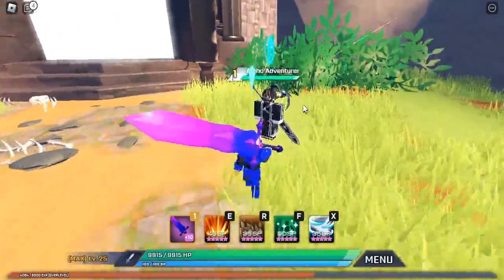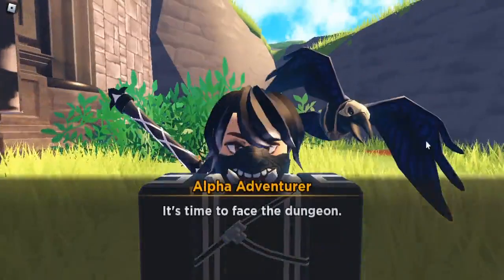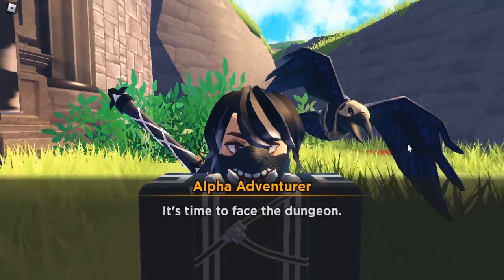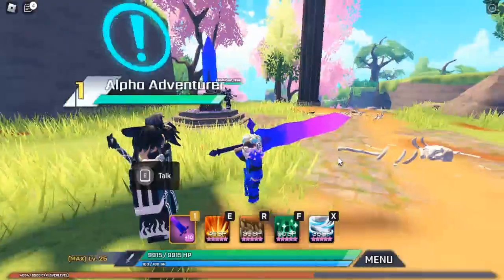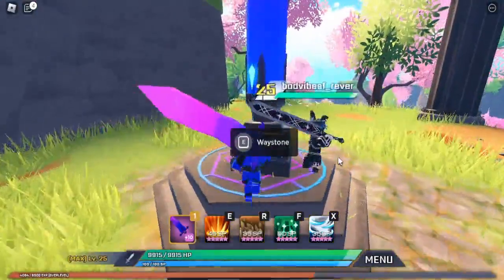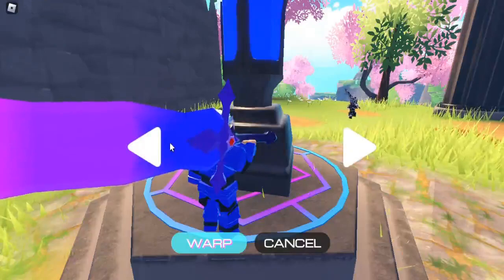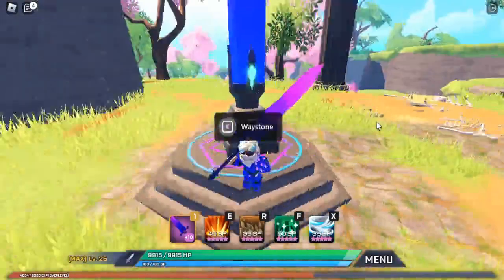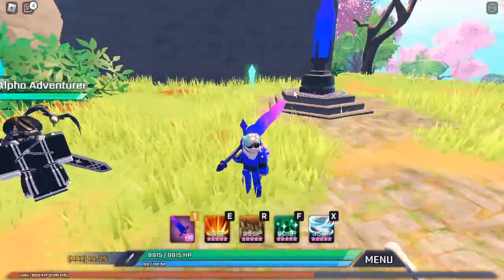Now that you're level 20, come over to this alpha adventurer here. He'll give you a level 20 quest called The Tower Dungeon. Once you do that, you'll have to defeat 10 of the soccer mooses. Once you've done that, come over here — I recommend getting this waystone here so you can just teleport back and forth. Once you've done that quest for the alpha adventurer, teleport back over here and get your claim.